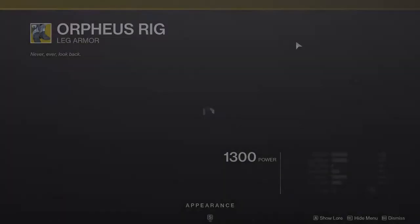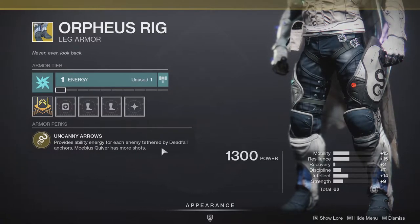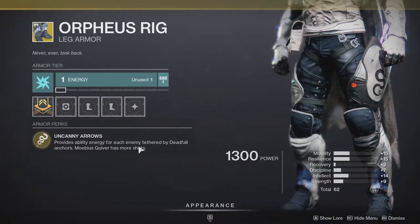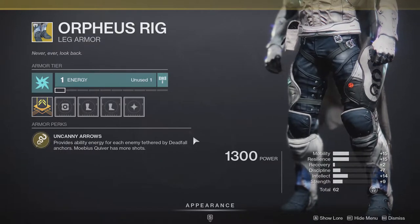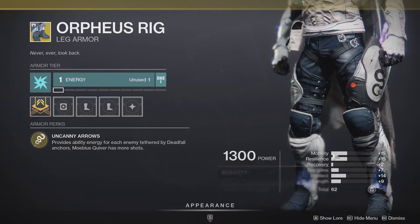For Hunters, it's going to be Orpheus Rig. Uncanny Arrow provides ability energy for each enemy tethered by Deadfall anchors — that's the top tree Void. Mobius Quiver has more shots for bottom tree Void. With top tree Void, you drop your Deadfall and just get more super energy from it. It's capped at 50%, so you can only recover 50% of your super with this.